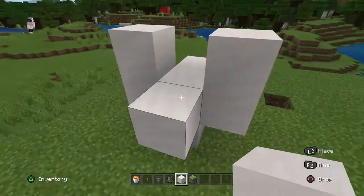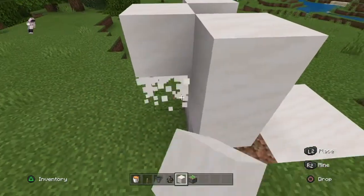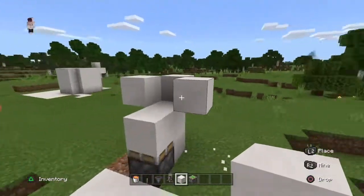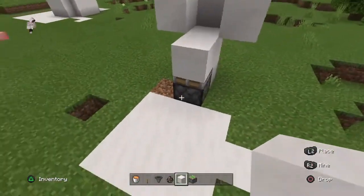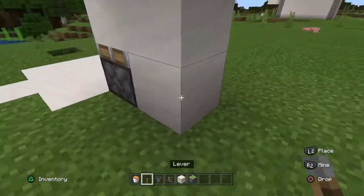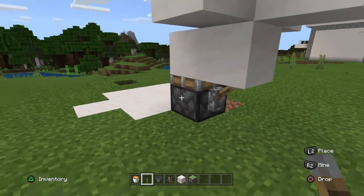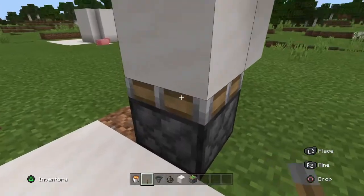And then you want to build out, and then one above that, so you have this kind of shape. Now you want to come behind here, break this, and you want to place a lever on the sticky piston.